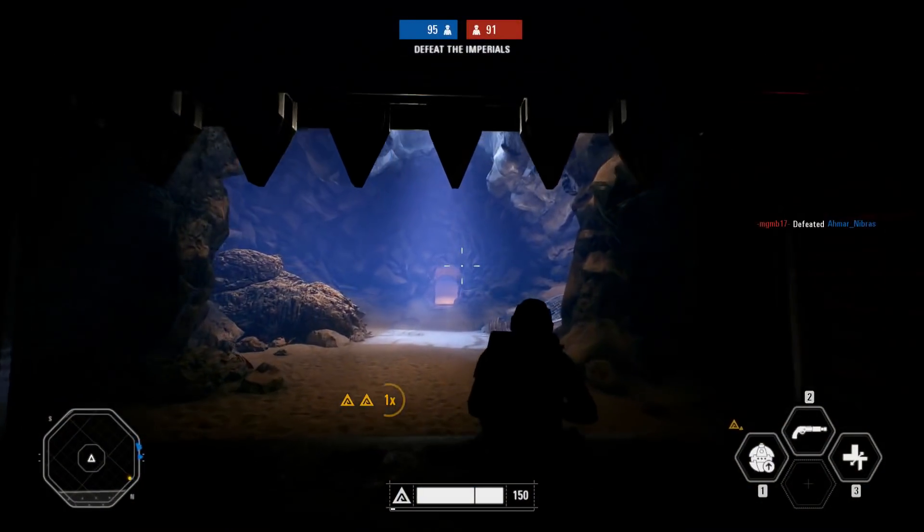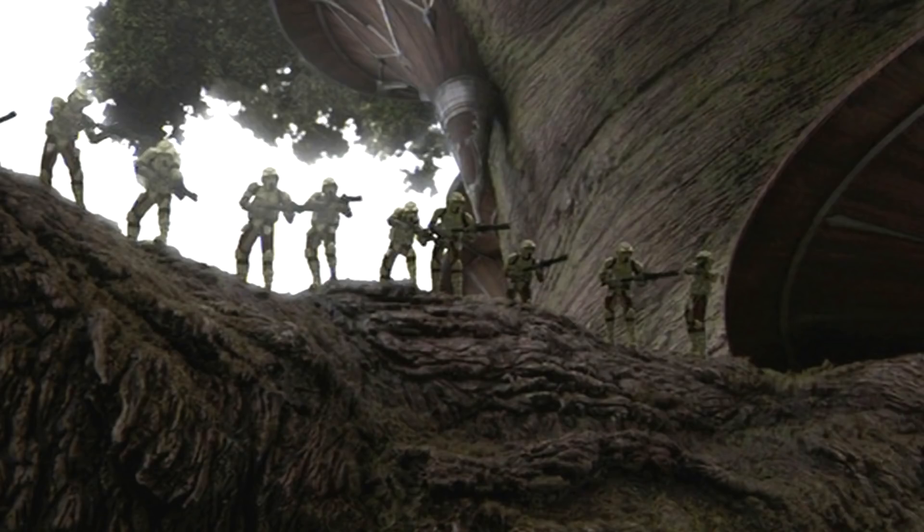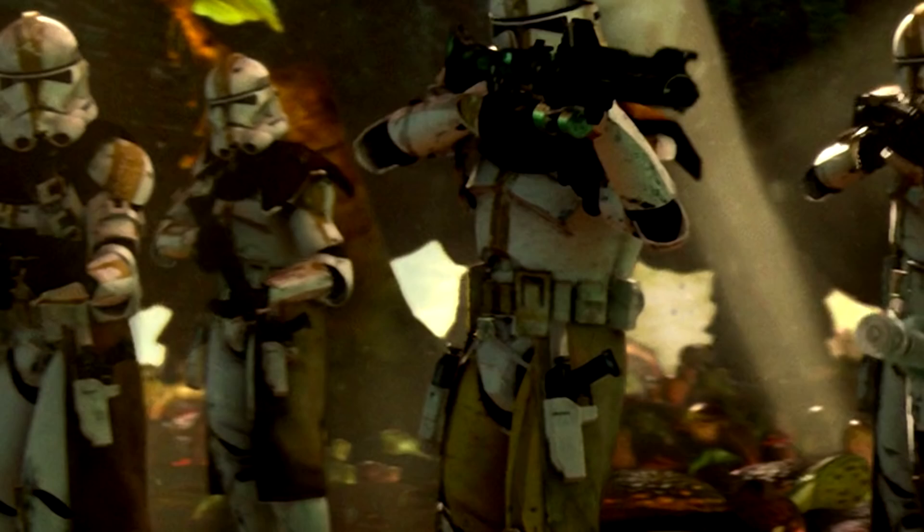The two skins we're gonna be getting for all classes are the 41st, which is the Camouflage Kashyyyk Troopers, and the 327th Legion, which is what Commander Bly is.